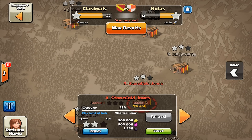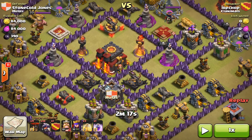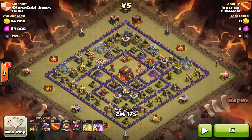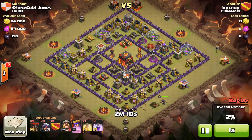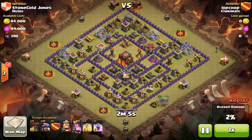We're going to look at IOP on number four, and this is significant because she is a town hall level 9 attacking a town hall 10. It is a lower-level TH10 as far as upgrades go — Stone Cold Jones has a level-one inferno and a level-two inferno on multi. She's going dragons, and dragon raids soak up and sponge the inferno's shots so they're not going to go down quickly. She came from the right-hand side and dropped her heroes on the bottom to clean up builder huts and the spell factory.